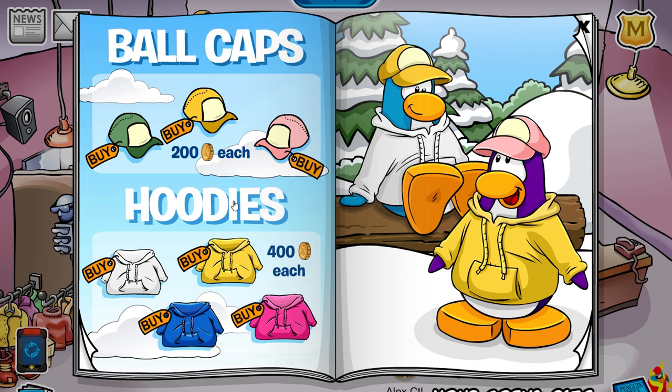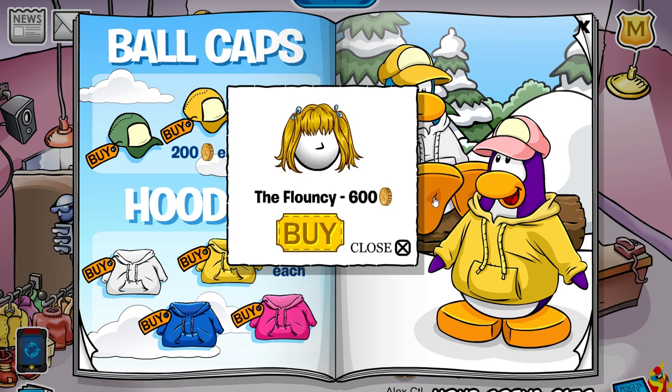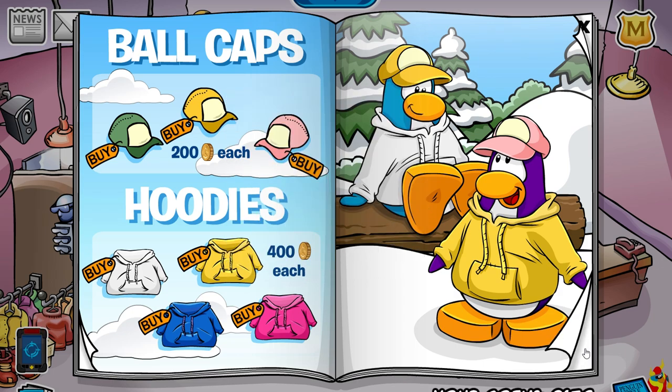The next one is on the eye of hoodies and you will get the kimono. And on his foot, you'll get the flouncy for 600 coins.